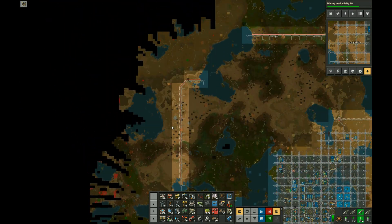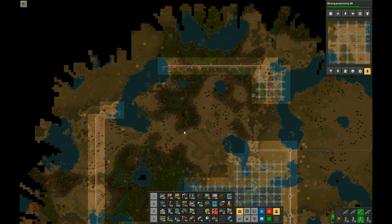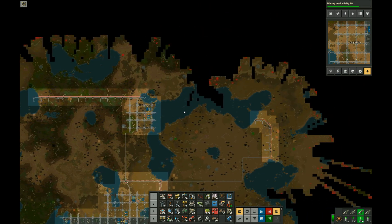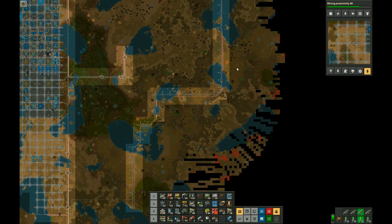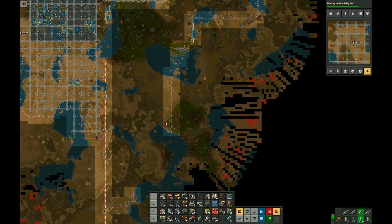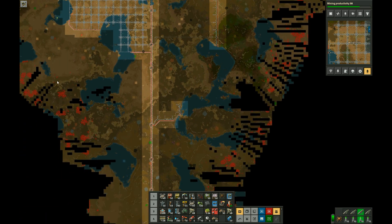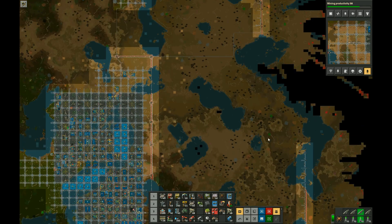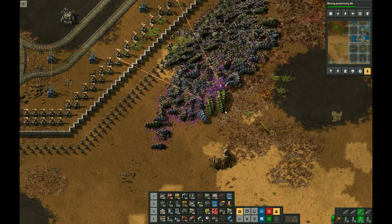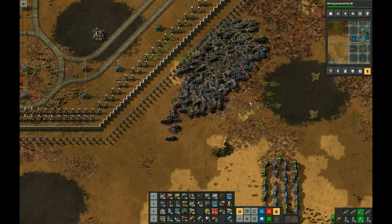The defenses run all the way around. They don't quite connect up here since this lake made that unnecessary. The base started suffering severe UPS issues, in part due to all the biters, before expansion reached the edge of all the space I had secured. And because it's fun, here's a little clip of the base defenses killing a wave of biters.